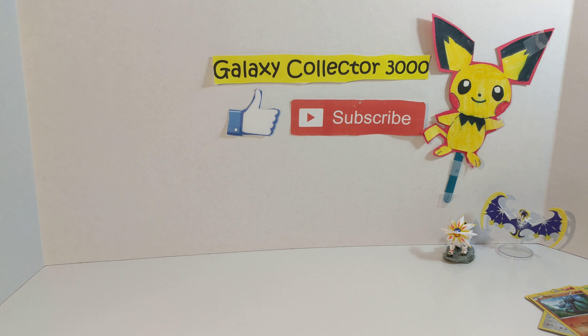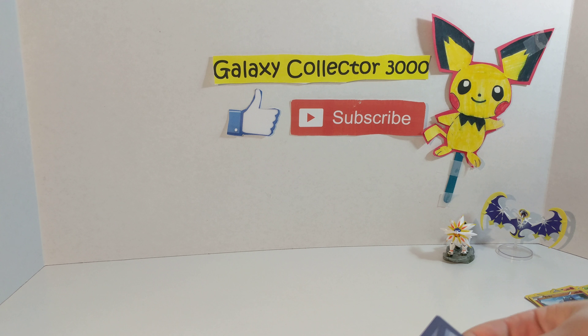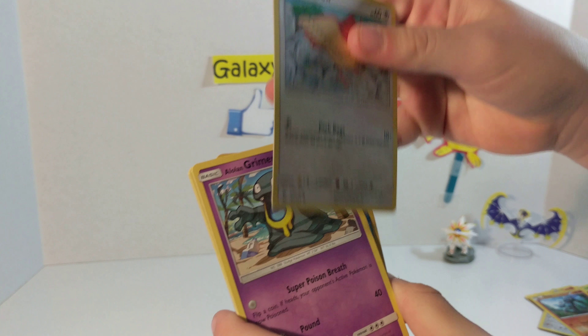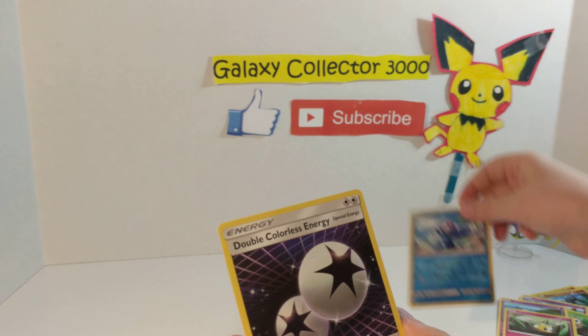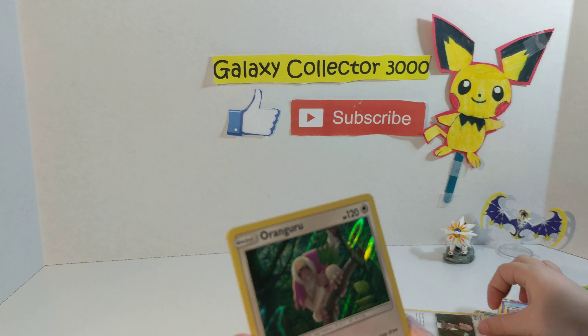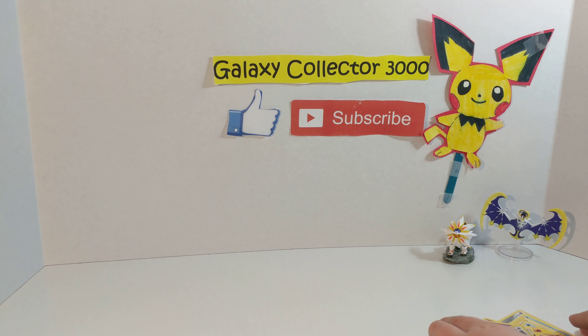And now our last pack, which is a Sun and Moon pack. I really want a GX out of this pack. Spiro, Lolan Grimer, Rowlet, Drowsy, Cutify, Polio, Double Colorless Energy, Dragonair, a Lima, a Rangu, and a Steel Energy. So no EXs or GXs or any breaks or hollow foils or secret rares in that pack.